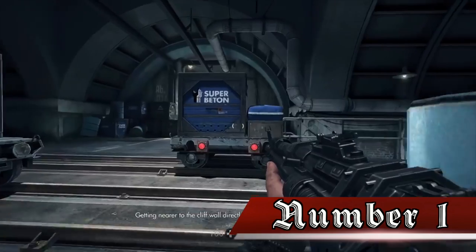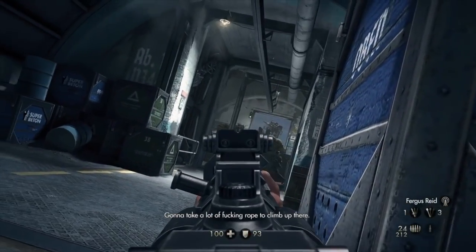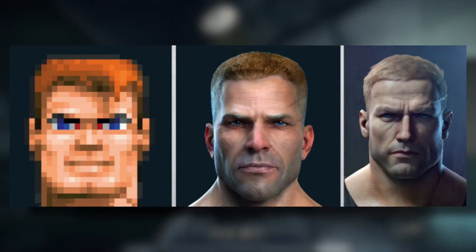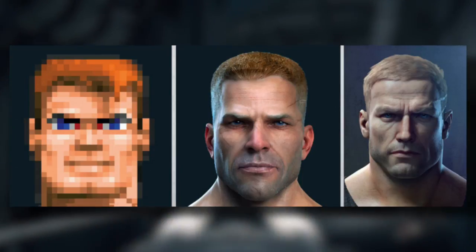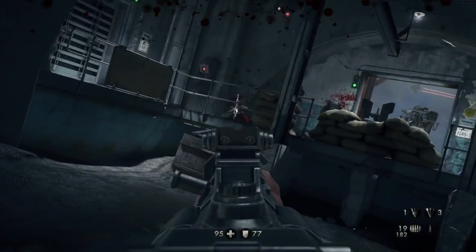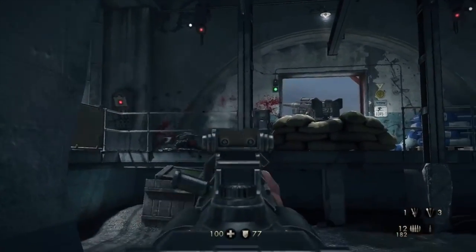Number 1. The original design for BJ Blazkowicz was a little different than the Blazkowicz we see in the final game. The most notable difference is his red hair. While it matches the model from the original Wolfenstein, Jeff Matthews, one of the founders of Machine Games, said in an interview with CNET that Blazkowicz was supposed to be a dirty blonde, but his hair was red due to technical limitations of the era. The current Blazkowicz is much closer to what id Software had envisioned for the character when he was created back in 1992.